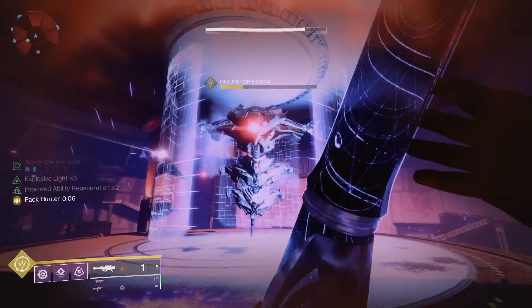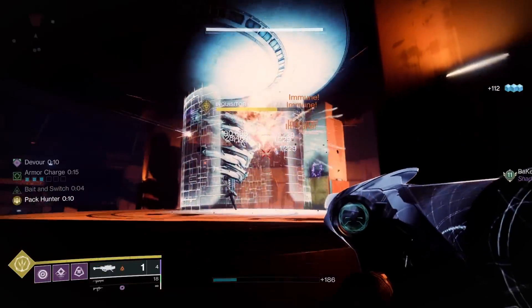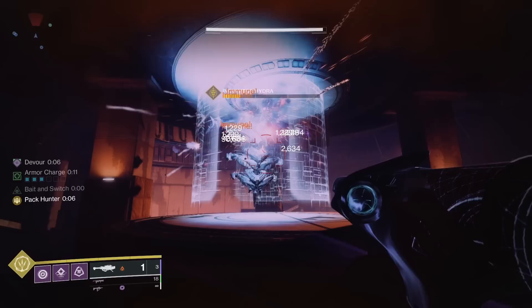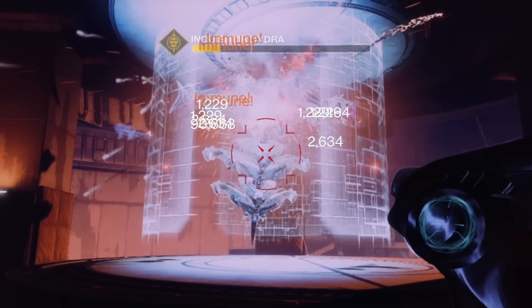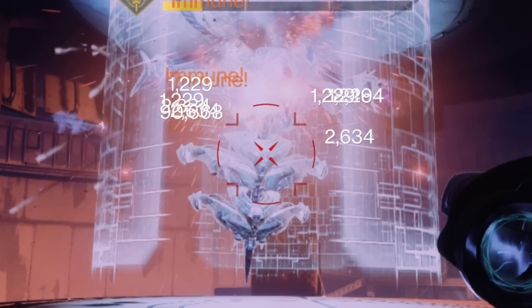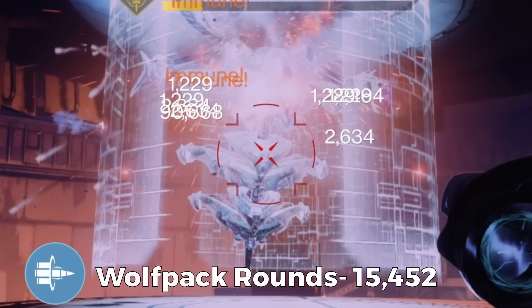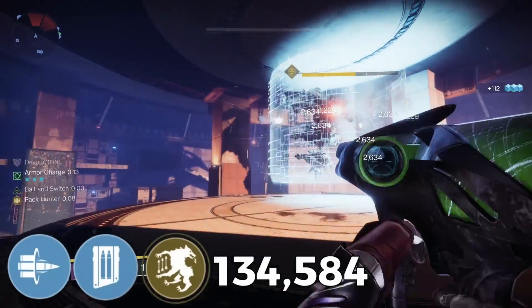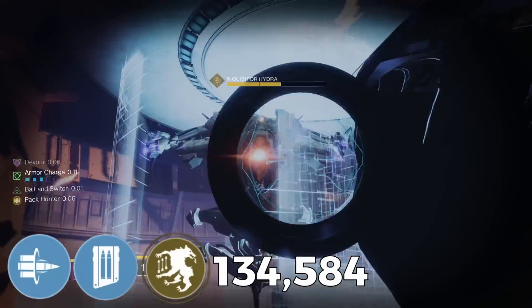Next we look at bait and switch — this number is buffed by wolfpack rounds. On the first rocket to proc bait and switch, you will get the extra damage to your wolfpack rounds, so the higher damage wolfpacks will count for every rocket. These rounds hit very hard at 2,634 and 1,229 damage, totaling 15,452 extra damage from wolfpack rounds, bringing the total damage of a wolfpack-buffed bait and switch rocket to 134,584.